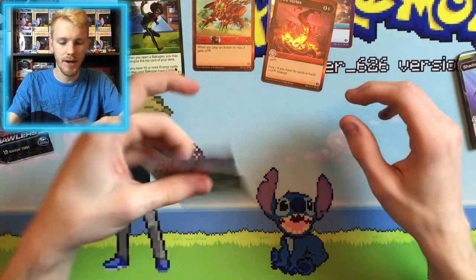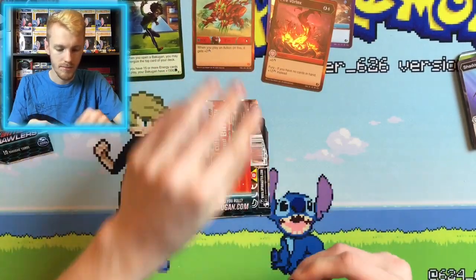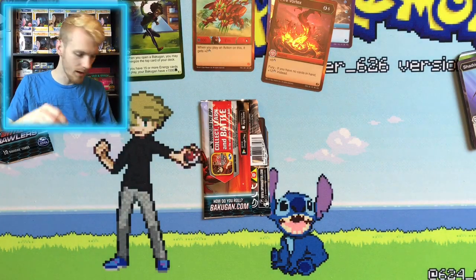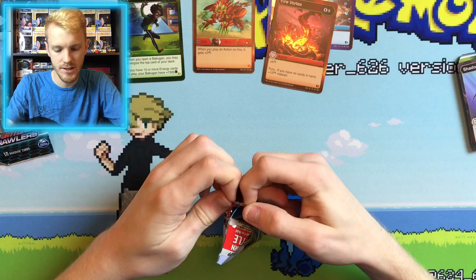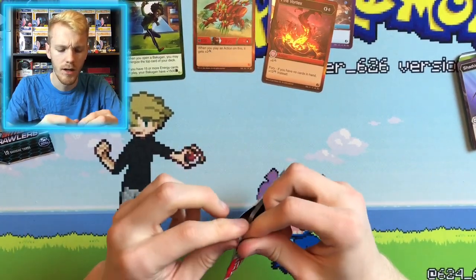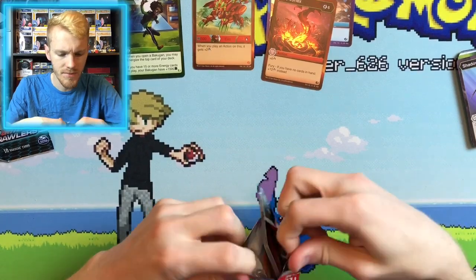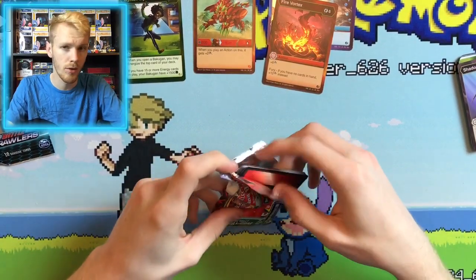Let's go ahead and get our next pack here, which is the Dragonoid. We've got one Bakugan Elite here. Trying to think what other Bakugan Elites I really want — I don't know if I really want anything except trying to get them all in Holo Hex form. Because I got Wynton, I've got Dan, I just need Leah in Holo Hex form to have them all.